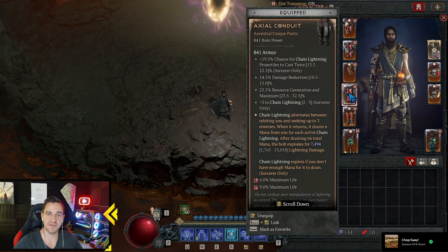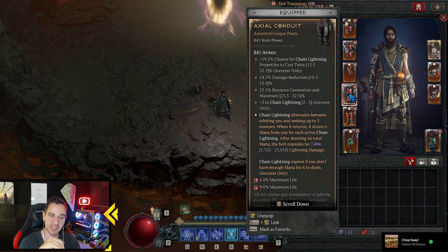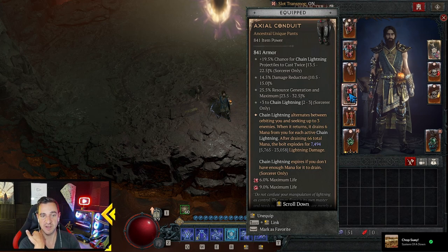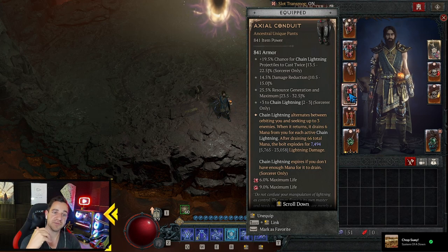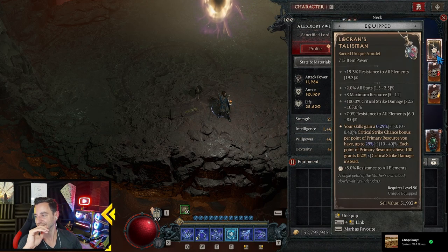What we need is definitely the actual Conduit Classic, because Chain Lightning alternates between orbiting you and seeking up to three enemies. When it returns, it drains 6 mana from you for each active Chain Lightning, and after draining 66 mana it explodes for 8,000 damage — which is actually a bad roll in my case. It also has a chance for Chain Lightning to cast twice, plus Damage Reduction, Resource Generation, etc. So this is just overall very good. Again you really need the Azadoras — I said I didn't get it, so this is a nice substitution because you get Crit Chance and Crit Damage. But the Azadoras is much better.